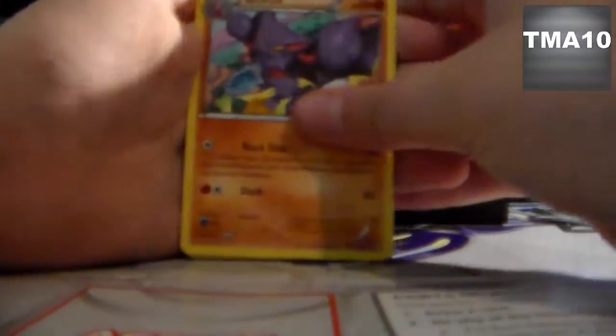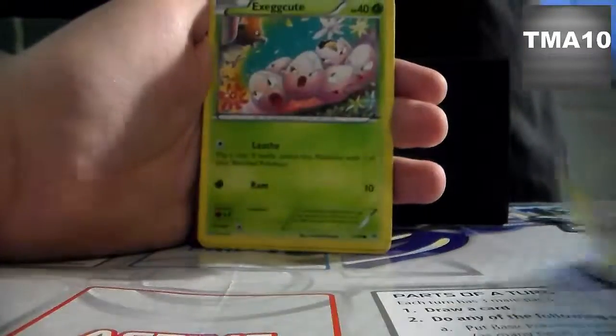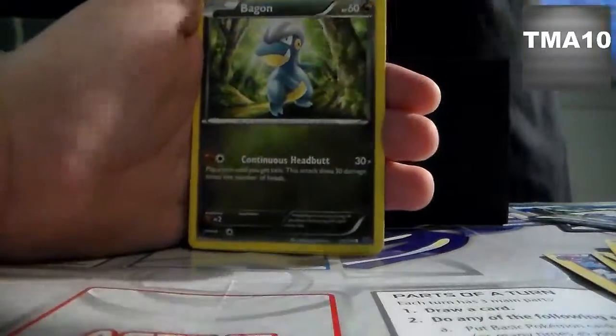Alright, so we have a Glizgore, Glade Spirit Link, Electrode, Execute, Taelo, Electrike, Bagon, Ninkato, Reverse Ultra Ball, and a Rush Ram Hollow. Wow, we're pulling a lot of holos. Nice.